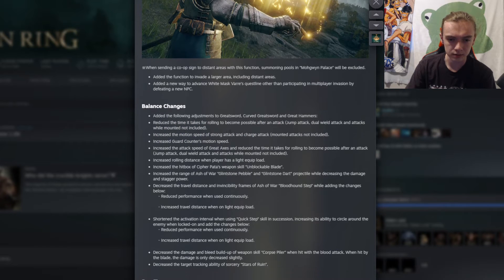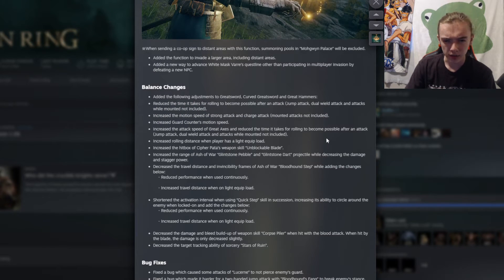For great axes, attack speed was increased and the time it takes for rolling to become possible was also reduced — same treatment as the greatsword category. Additionally, rolling distance is increased when the player has a light equip load. I never use light equip load; I feel like unless you're at a really high level, light equip load usually isn't worth it in PvE or PvP, but maybe this will help a little.